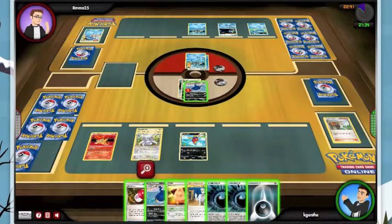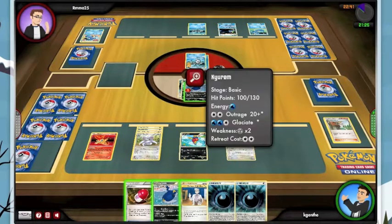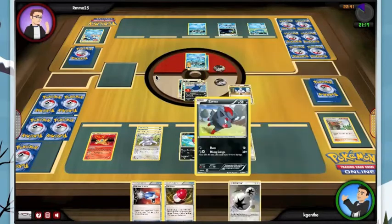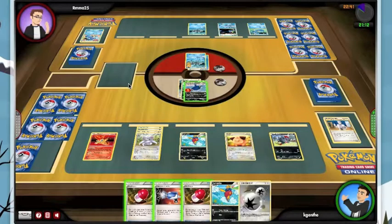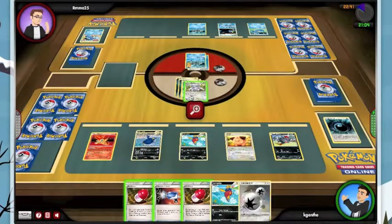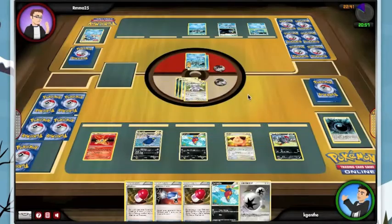He has 30 damage on him. Now at this point what I really want to do is the Wave for the knockout. We're going to go ahead and Oak — we got our basic that we desperately wanted. We'll just retreat. I think Kyurem is the biggest threat. We'll do the Wave.